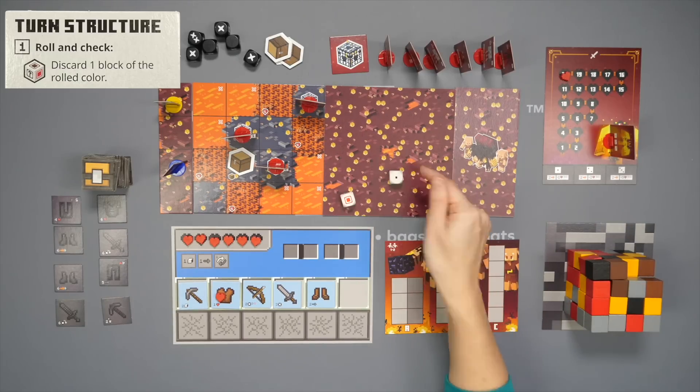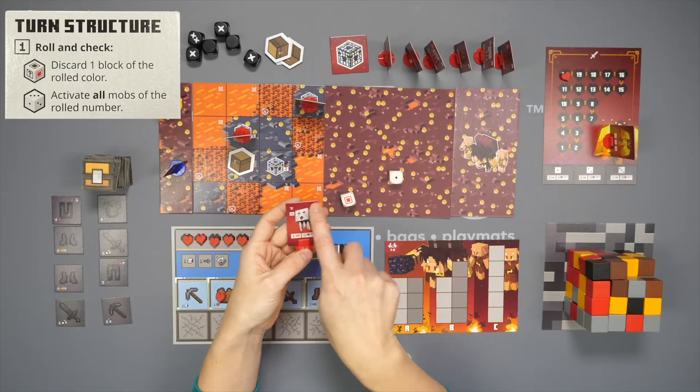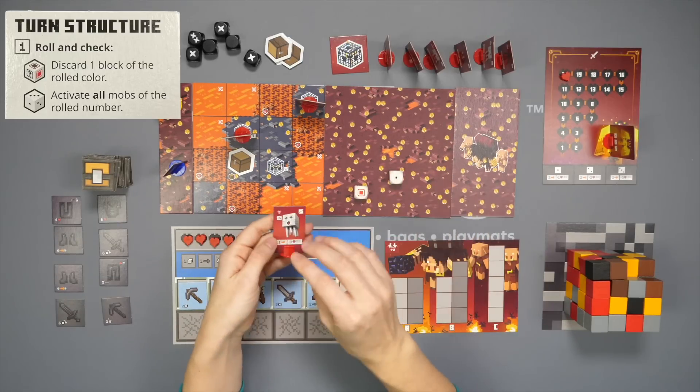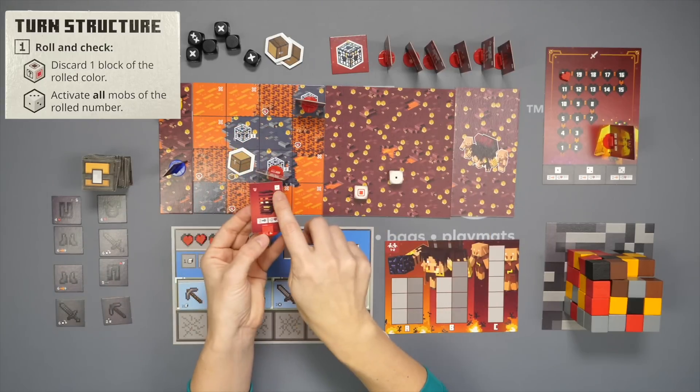The next thing you do is resolve the number. For that, you look at the standees for the different mobs — each will have a die number or number of pips in their upper right-hand corner. All mobs with that rolled number will activate.